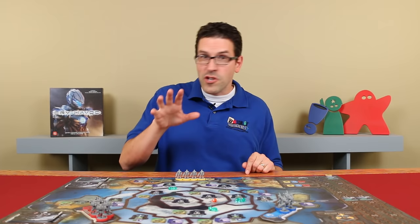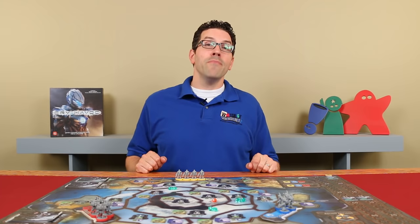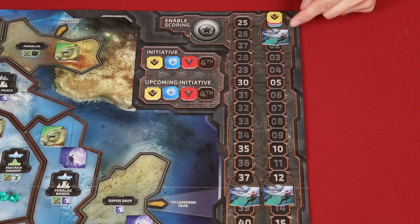In Cry Havoc, players will maneuver their units to control key areas of the board, build structures, and grow their armies to gain advantages over their enemies that they'll attack, take prisoner, and destroy — all to gain the most victory points by the end of the game, which will take place over five rounds or less. Each round is divided into six phases that you'll find listed here on your player boards, starting with the three steps of the events phase.